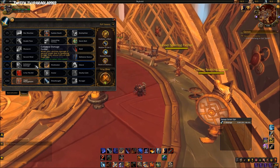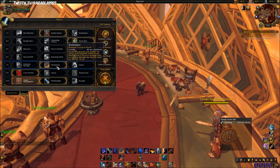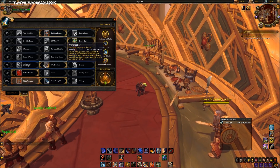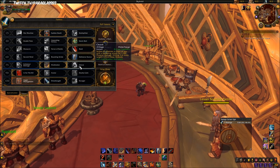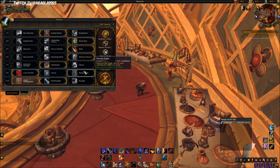I think Collateral Damage might be good if the refund were like 50 percent, but 20 percent isn't really good enough. Cleave — I can't imagine it being good in Mythics, I don't like the cooldown, but it could work. What I'm personally using is Warbreaker, which gives Colossus Smash an AoE effect and does a lot more damage on a 45 second cooldown.